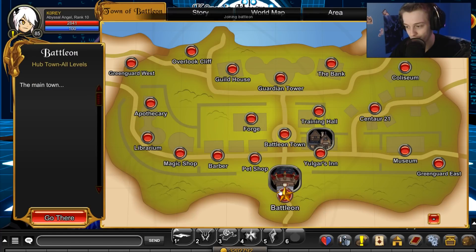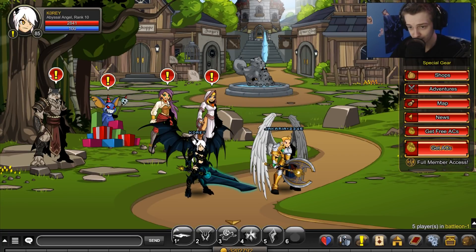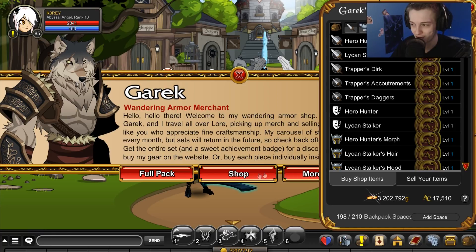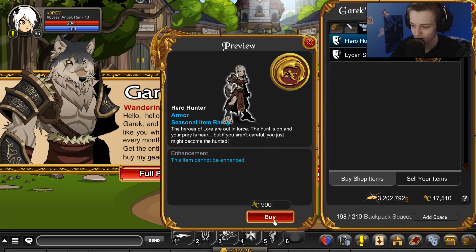If you don't like that set, Krong also had one of his sets added to the game. It's right here in BattleOn. You can buy the full pack for ten dollars, or spend four thousand ACs to buy all the items individually, or just buy one item at a time. A little pricey on the armors but overall pretty good stuff.